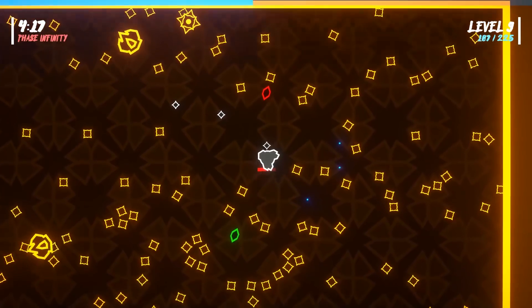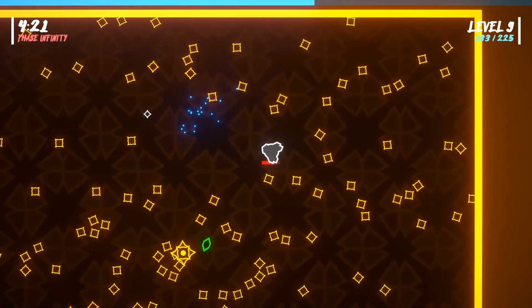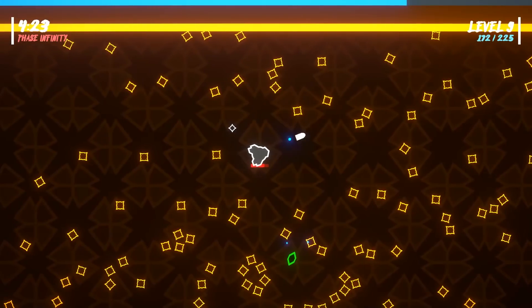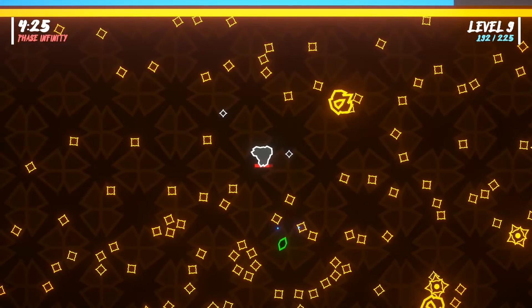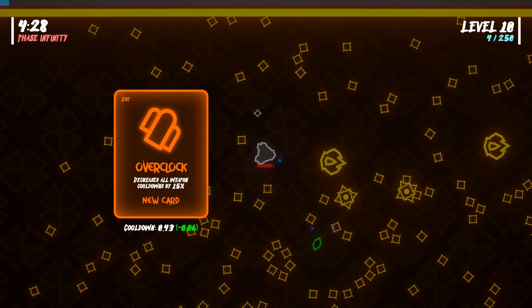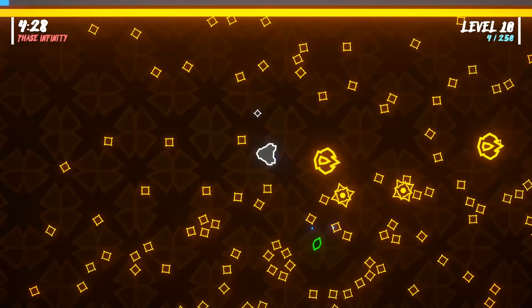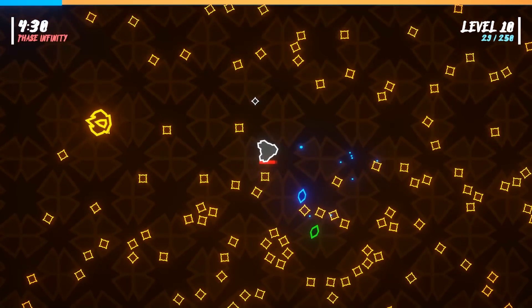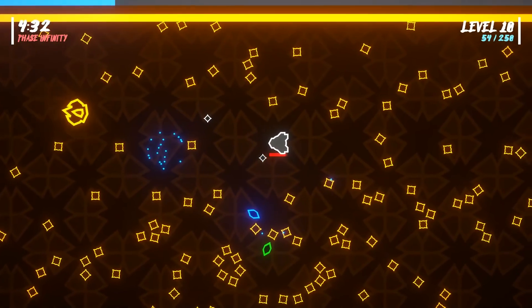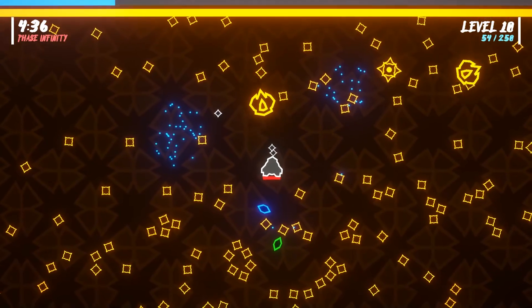He just set off every mine! This is our little corner of the universe. Overclock or split shot — split shot's also pretty interesting, but I'm going to go overclock. That's all you need: overclock and damage. That's it, everything else is secondary.